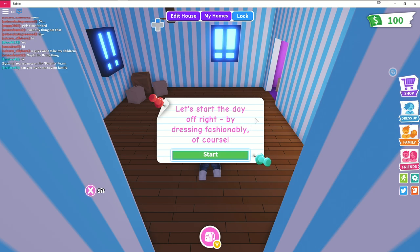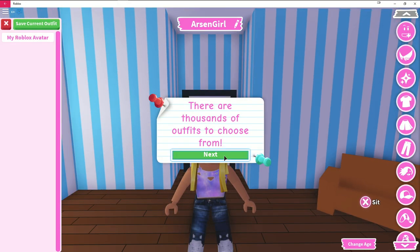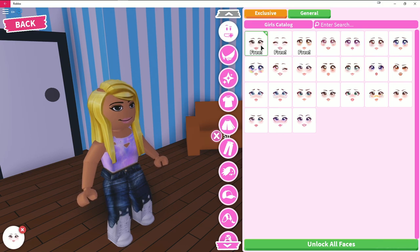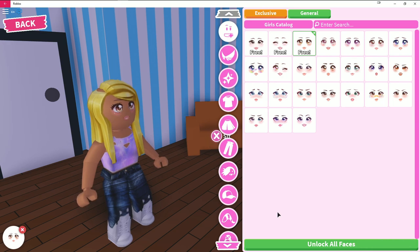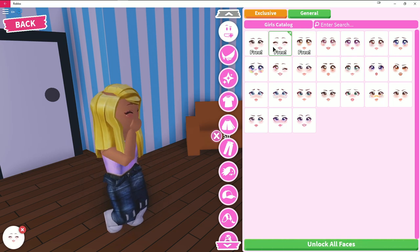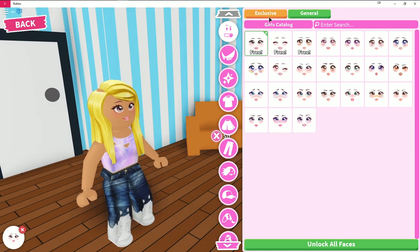Welcome to Adopt Me — let's start by dressing fashionably! There are thousands of outfits to choose from. We can even change faces — oh my gosh, they're so cute! Unlocking all faces costs 199 Robux, so I think I'm going to wait on that. The first face option is super cute and I may come back to do this later.